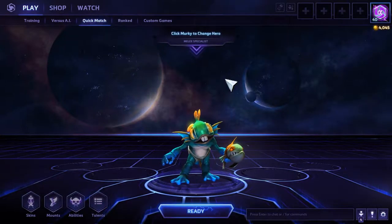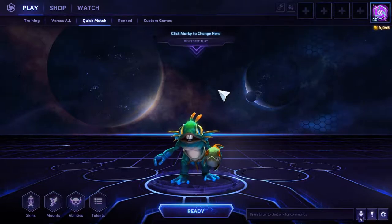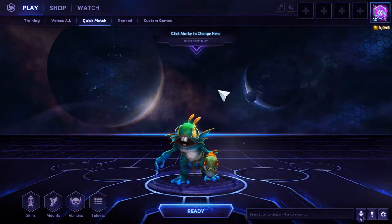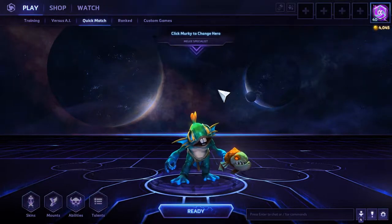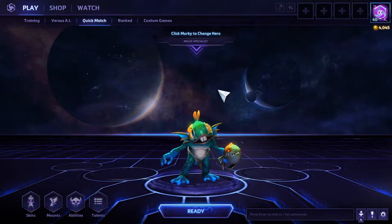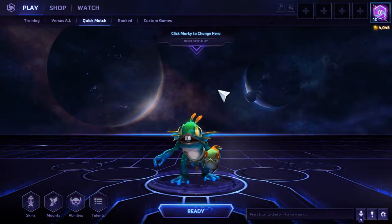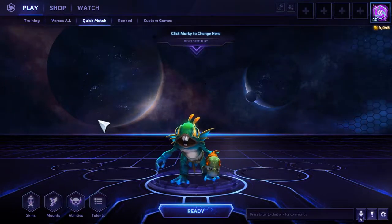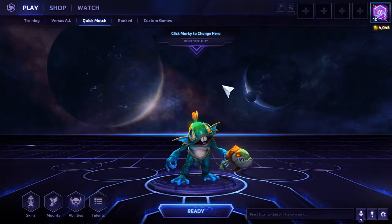Oh Murky, how I've missed you! Welcome back to Heroes of the Storm. I am Patinator, and today we're going to be playing this melee specialist. He's very good at pushing lanes, has an okay team fight if he's there, and is all around just really fun to play. We're going to build around the puffer fish because there's a lot of damage to be had. If you already know how to build around the puffer fish, you can skip straight to the gameplay using the timestamp in the description below or the annotation in the lower left.